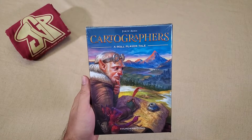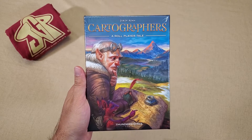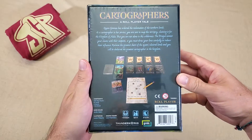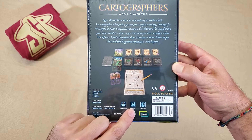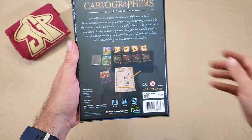Hi, this is Steven from Just Got Played, and today we're going to be unboxing Cartographers, a Roll Player Tale by Jordy Donn from Thunderworks Games. If you look at the back here, you can see it says it sports between 1 and 100 players, ages 10 and up, and 30 to 45 minute playing time.